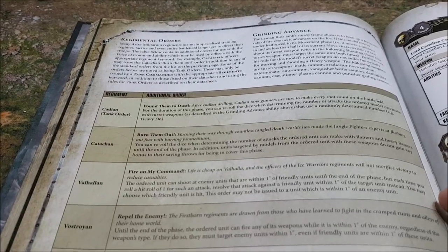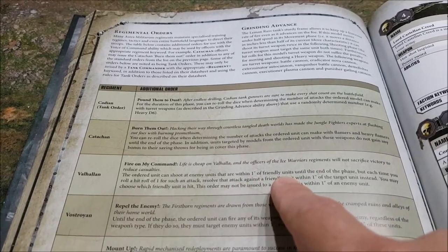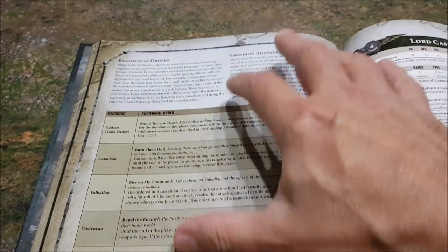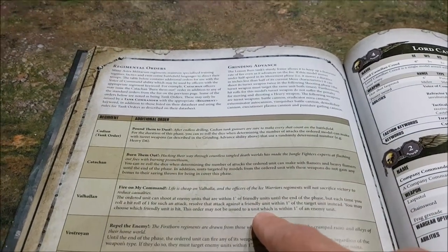Valhallans: there are two orders that allow units to fire into close combat, and Valhallans are one of them. The ordered unit can shoot at enemy units within one inch of friendly units. But if you get hit rolls of one, it hits your friendly models. So there could be a big scrum going on with your conscripts, and you order your veterans right next to them to rapid fire in — on ones they'll be burning away conscripts, but otherwise you're shooting into that combat.